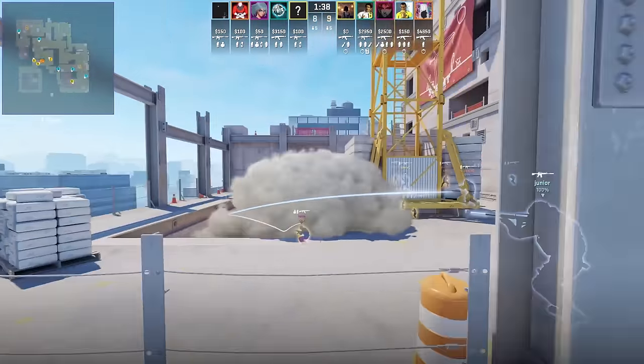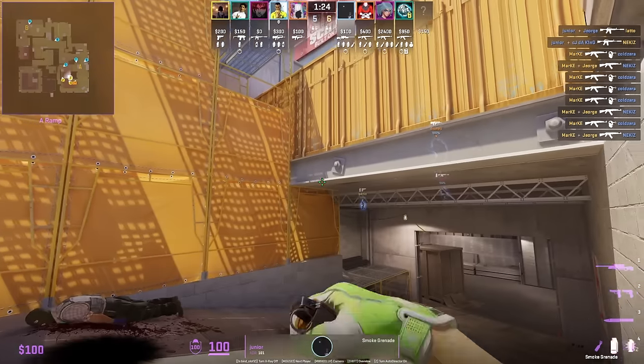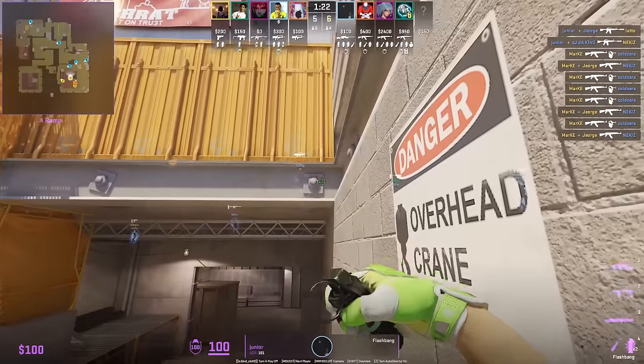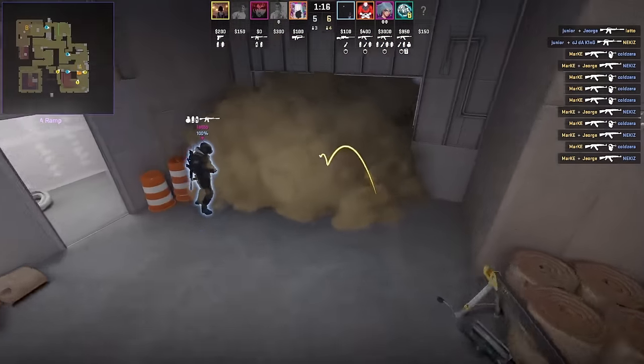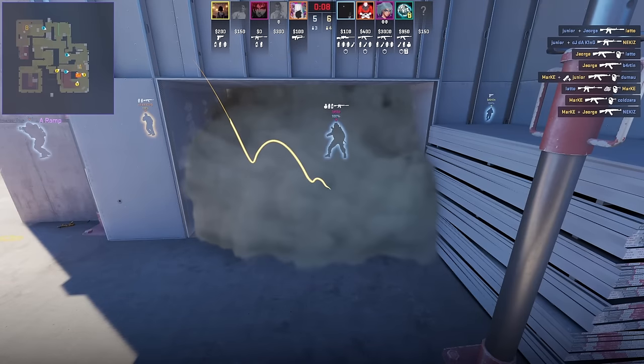Instead of being in front of the sandbag to throw the elevator smoke, stand behind it — Junior follows up with a short flash. The smoke goes through the window, which is much better than throwing from the other side of the sandbag.